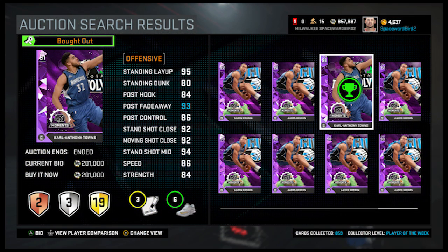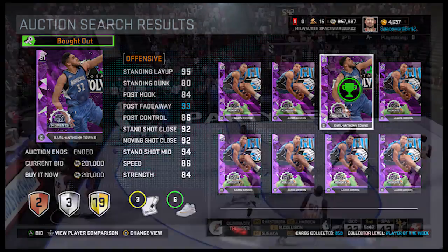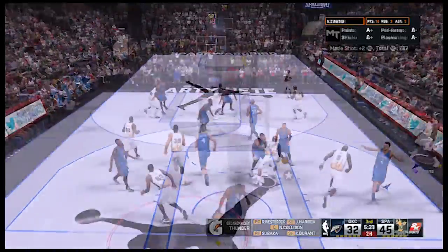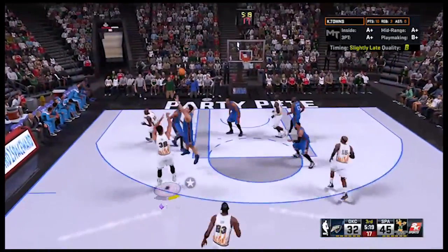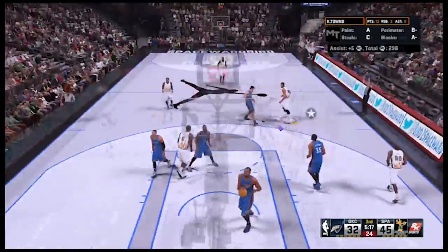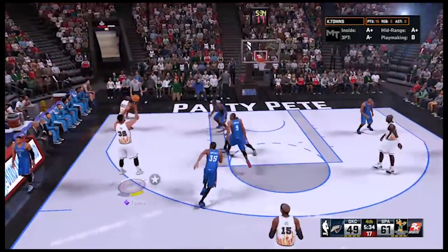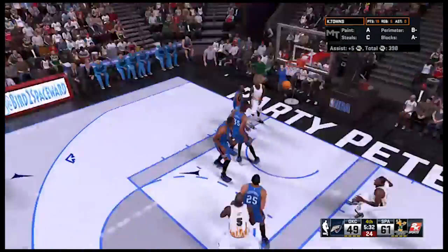The card we're geeking on at the moment is this Moments Carl Anthony Towns. Found this one almost fully badged for 200,000 MT. We checked the badges before we bought it — the only badges it was missing were the ones that go for 250 buy now in auction, like screen outlet. Card is ridiculously good: inside and outside scoring ratings that are elite. First shot we took with him was a perfect, easy release — smooth. You'd almost think he was a shooting guard. 94 standing shot mid, 84 standing shot three — left alone on the perimeter, we were splashing it all day.